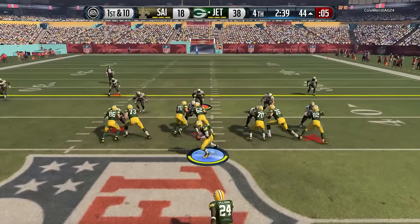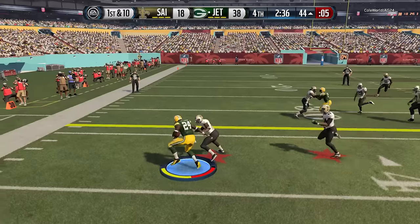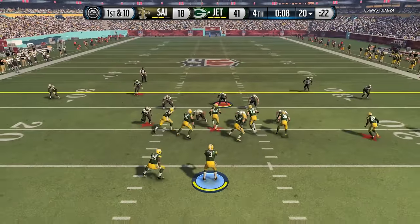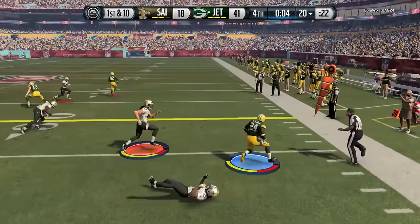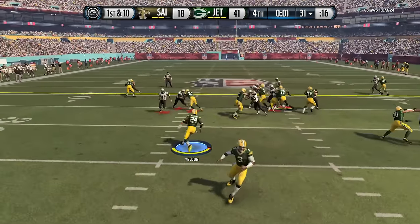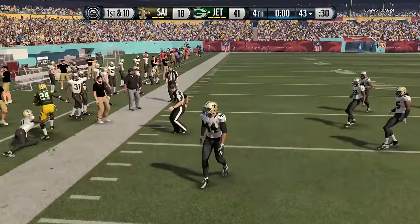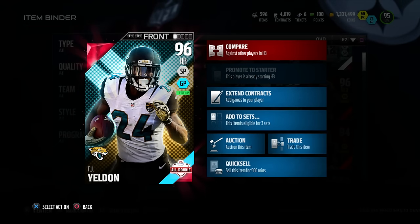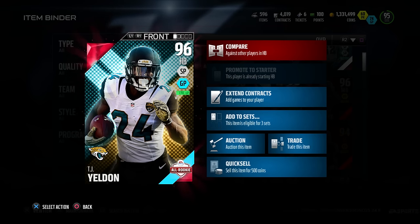I had a good time with this card overall. There aren't many running backs like him who have pretty much everything: good speed, decent trucking, great elusiveness, and high carrying. He goes for 105 coins on PlayStation 4 and 95 on Xbox One. His price did drop with the All Rookie packs in the game. Do I recommend him? I'd say pass if you already have a top tier running back, but if you don't, definitely give him a try.